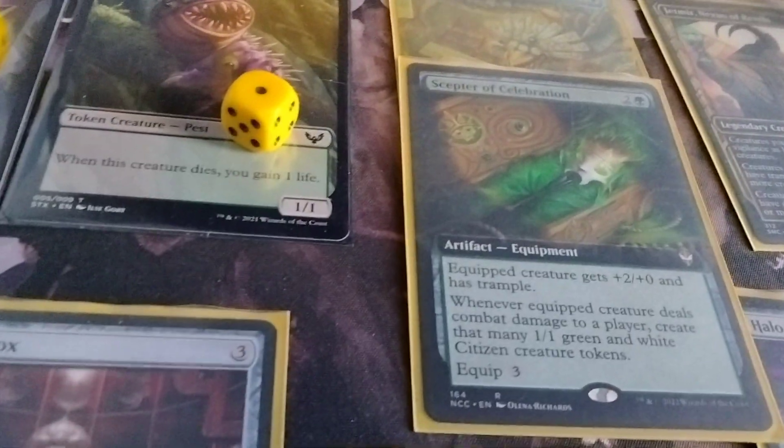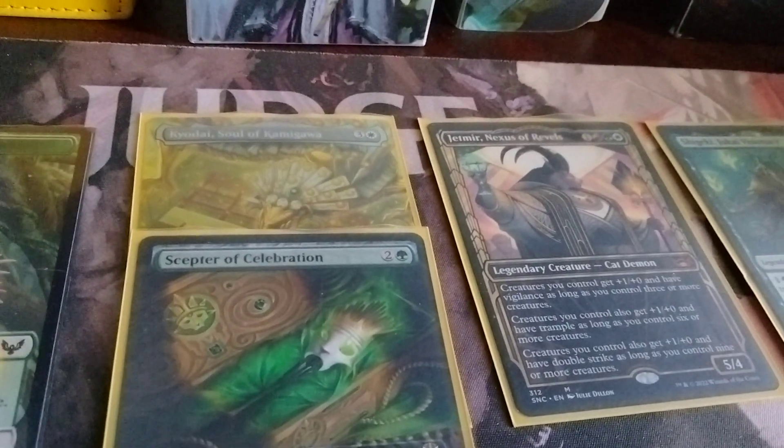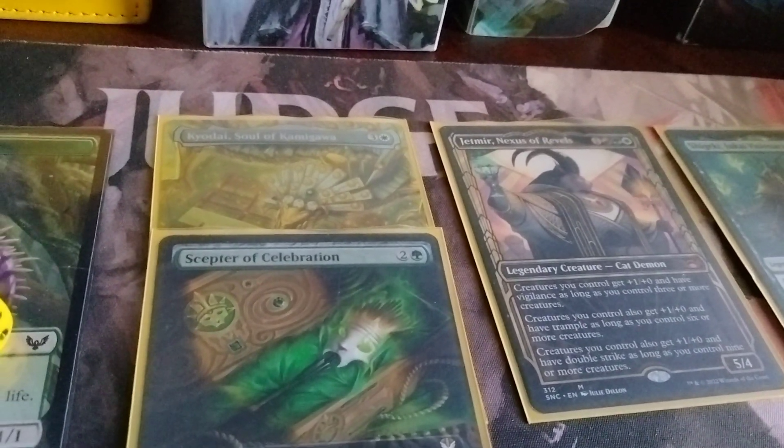So every time he does damage, you create that many 1/1 green and white citizen tokens, and Jet Mirror — of course, creatures you control also get +1/+0 and have Double Strike as long as you control 9 or more creatures. So that's +1/+0, +3/+0, and they have Vigilance, Trample, and Double Strike.